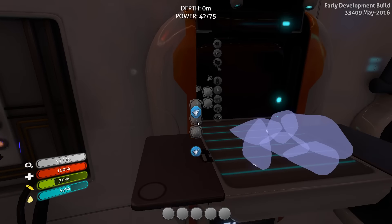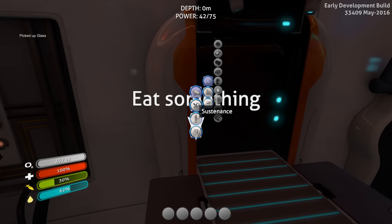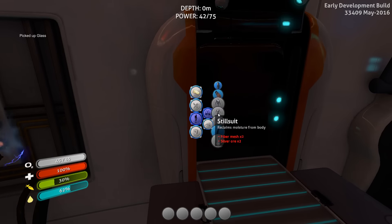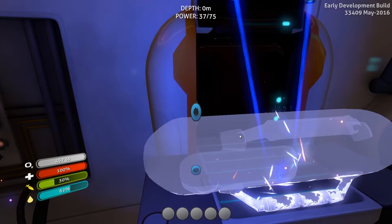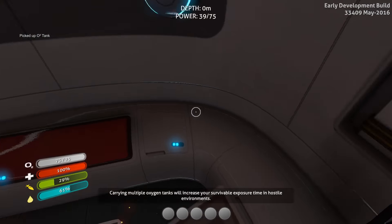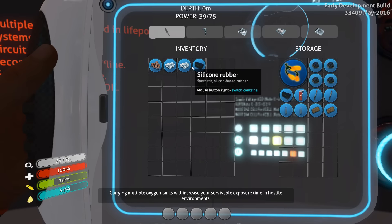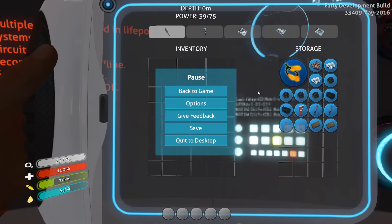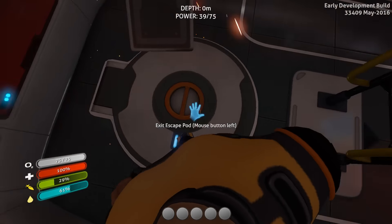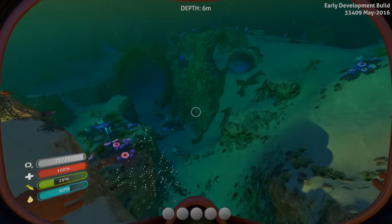Make some glass. Equipment — auto tank. Now since I played this game a bit for two hours, I kind of know what I need and what I'm searching for. This fish can be cooked — these guys can be cooked but they're pretty darn fast. Boomerang is good for cooking.